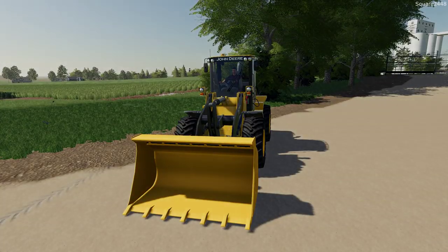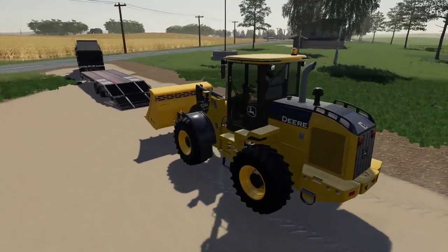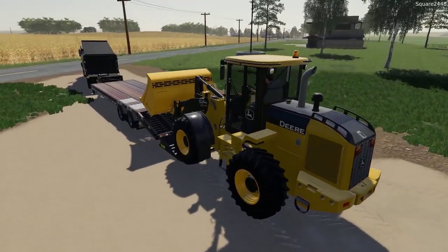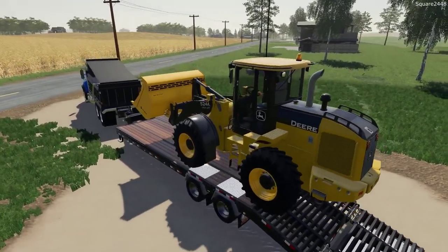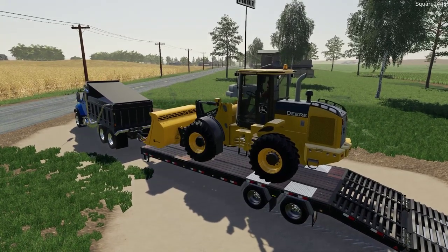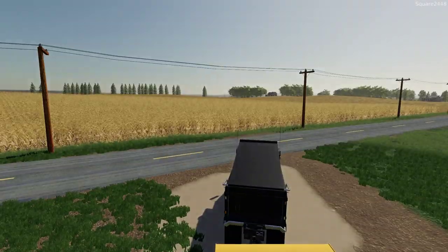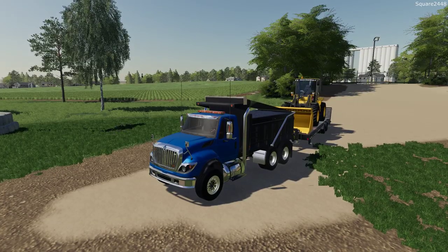Let's hop in the John Deere 524K, one of my favorite loaders in Farming Simulator. I really do like this size, but I am also looking for a wheeled loader that is just a little bit smaller — maybe a compact wheel loader, something a little bit bigger than a skid steer. That's what I really want to get next for some upcoming videos, and that looks to be a pretty big load but we should be fine.